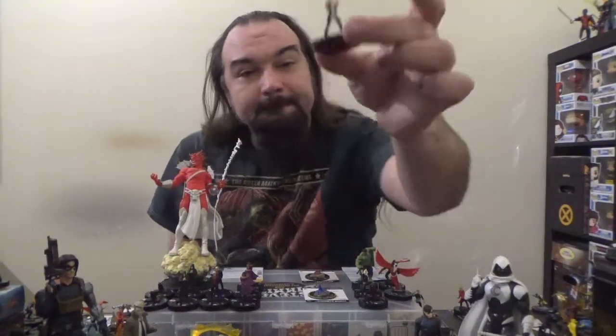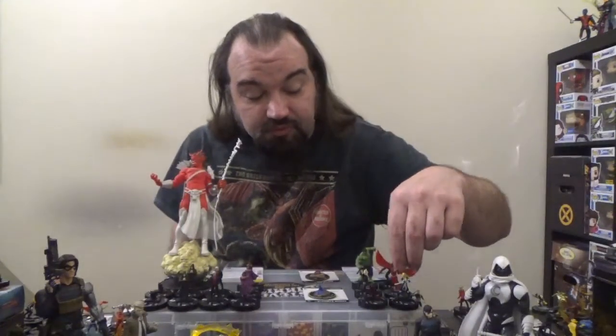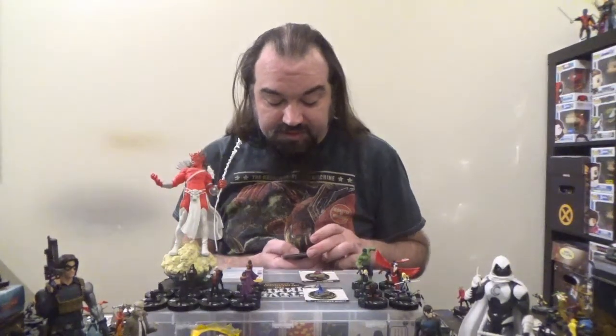First off, we have ourselves an Avengers team. Kicking things off, we've got Mockingbird from the Age of Ultron storyline set. Mockingbird comes in at 52 points, has the SHIELD team ability, as well as the Avengers, Great Lakes Avengers, Martial Arts, SHIELD, and Spy keywords. She has improved movement and ignores elevated hindering terrain. She opens up with the special speed power Top of My Class, which allows her to use Stealth.